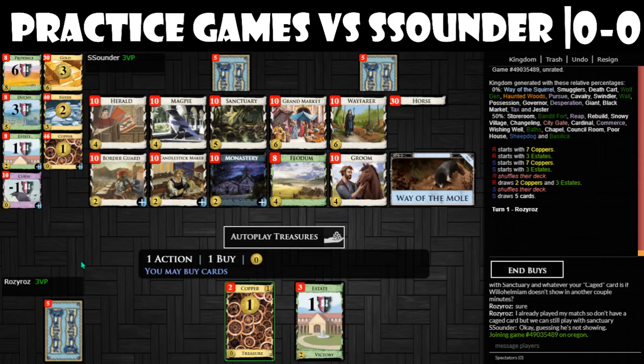On this board for draw, we have Magpie. There's also Wayfarer and Border Guard, which can also help with draw. For actions, Harold can be a village, but that's it — Harold is the only village here, and only sometimes. There's also Mull, and we have Wayfarer and Mull here, so we can always discard our hand and draw free cards.